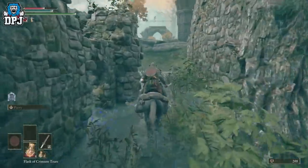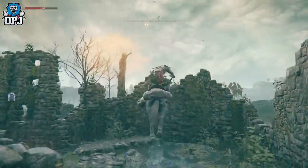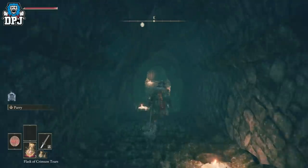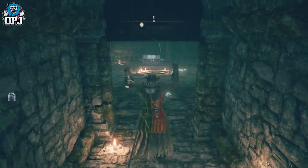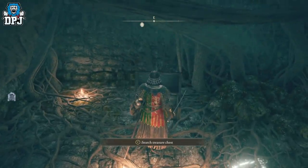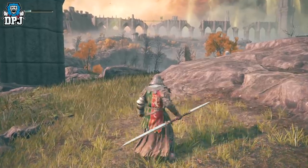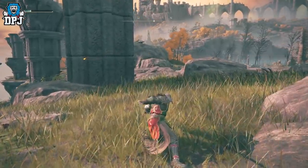With your mount, come here and you may have to take out a couple of these weird-looking mangy dogs. Once you've taken them out, run around the back, jump over the wall, go down the steps, and waiting for you after you open the door is the Twin Blade. Its weapon skill is a fast spinning slash attack — it uses a decent chunk of FP but deals serious damage. It's right next to where you enter the open world.